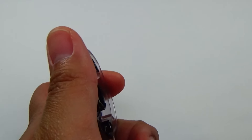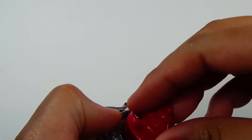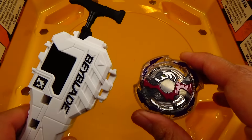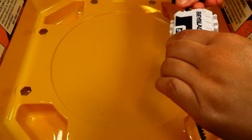Let's put Doom Sizer together. Time for a spin test and test battle. For this spin test, I'll be using the Super Grip Launcher and the Epic Rivals Base Stadium. Three, two, one, go shoot.